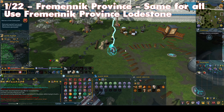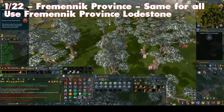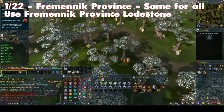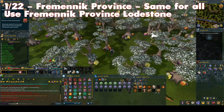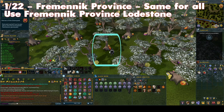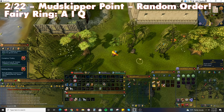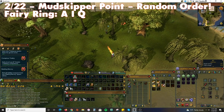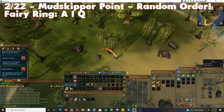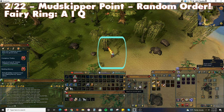The first treasure site is located in the Fremennik Province — this is the same for every player. Here is the rough location to dig at; you may have to use your key to determine the exact location. Remember, do not be alarmed if your counter doesn't update for these first eleven treasures.